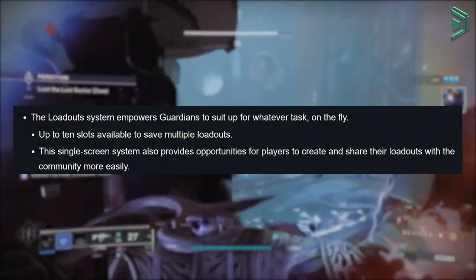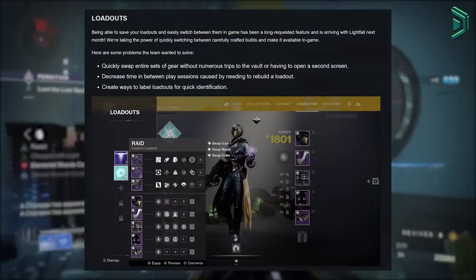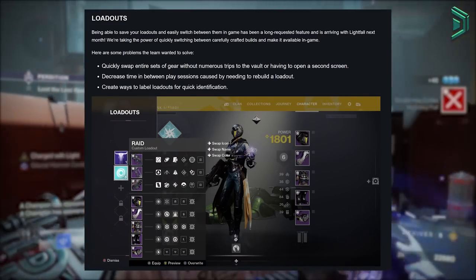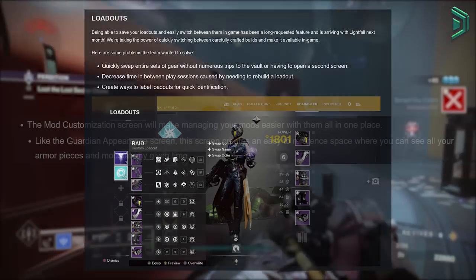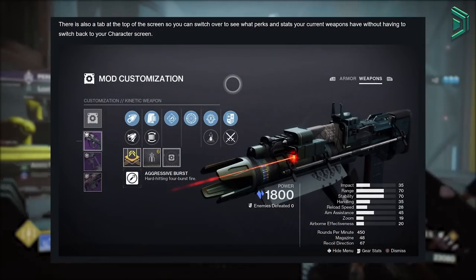First up are loadouts. We're going to be able to create up to 10 loadouts and save them, which will appear sort of like the appearance screen we already have, and we'll be able to share these loadouts with the community more easily. There's also a new mod customisation screen to preview all the mods you have for your builds, as well as a weapon preview screen.